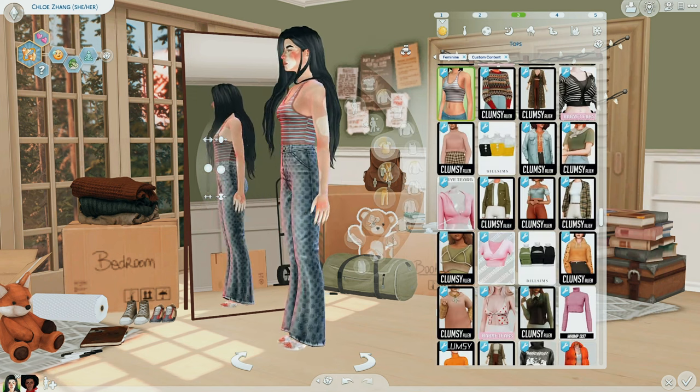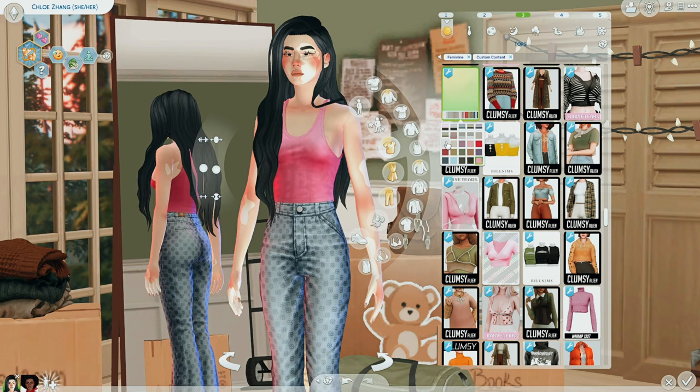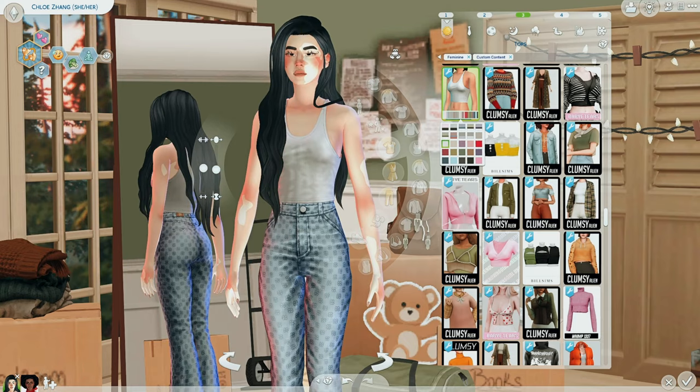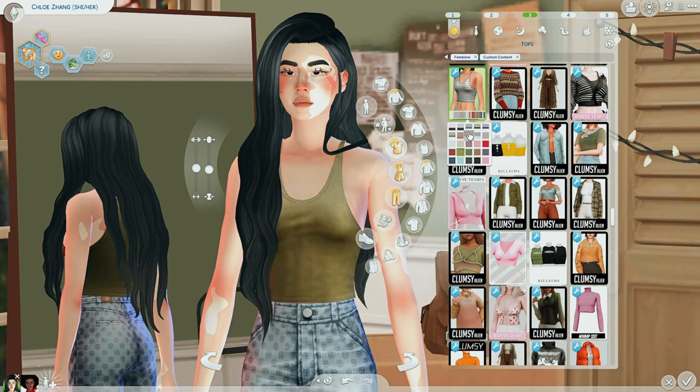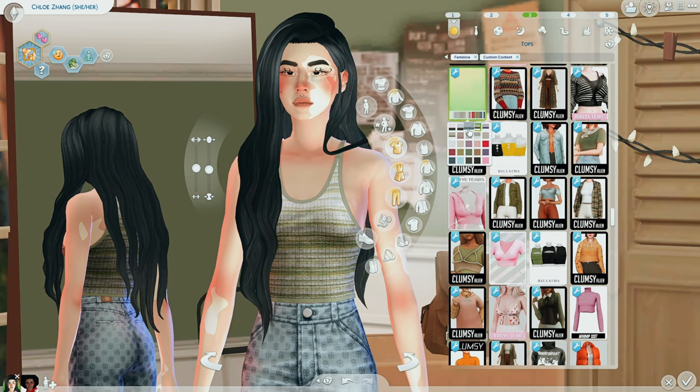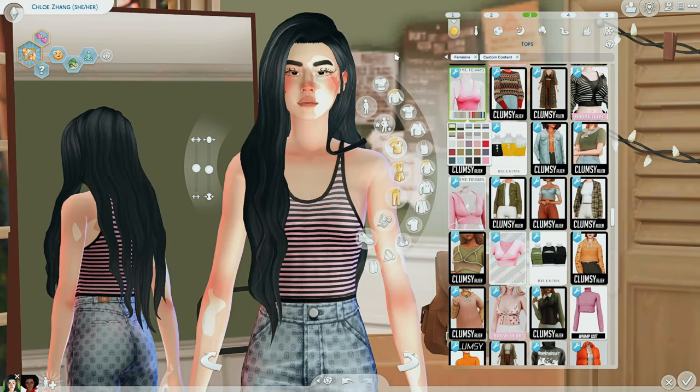Next we have the Fabian top by Baby Tears. I really needed a simple striped tank top, and this has a bunch of swatches including plain ones. If you just want a basic pink or white top, this is great. Clothes like this make the game feel more realistic — sometimes your sim is just going to throw on a basic white tee. There are stripe swatches too, and some thicker stripe patterns with a black and pink option.